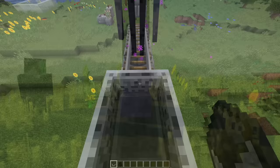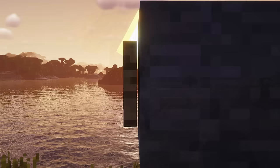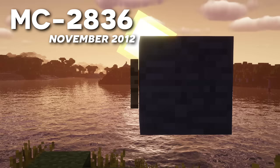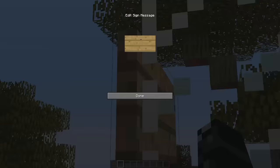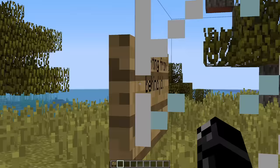Here's a bug you'll never be able to unsee. As reported in bug 2836, signs placed on walls float slightly in front of the blocks they've been placed on. The funniest thing is it still exists in 1.20 today, and with the new mechanic allowing right-clicking signs to edit them from either side, you can actually edit signs from the back through this small gap.